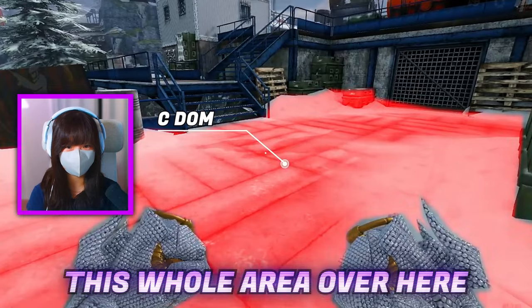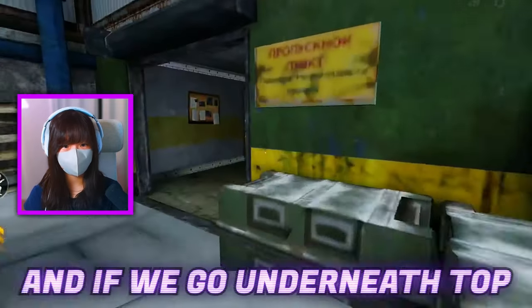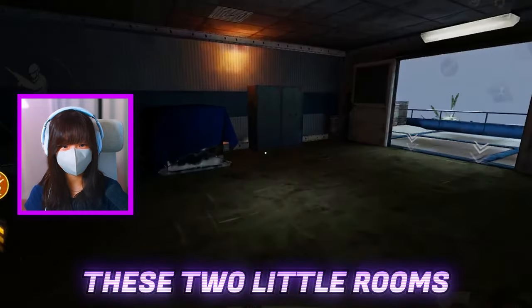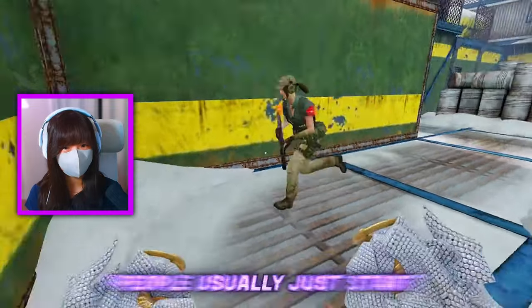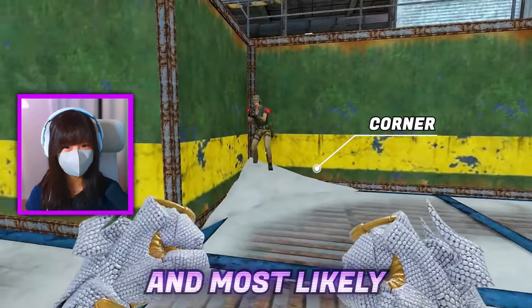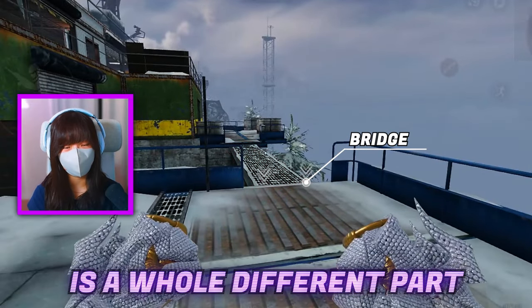If we drop down from Top, this whole area over here is called C-DOM because in domination, this is where the C point is. And if we go underneath Top, these two little rooms over here are just called Bottom. For anyone wondering what this common corner is called, people usually just start screaming 'corner' and most likely it's that one. And to not mix it up with the actual point, the bridge itself is a whole different part.